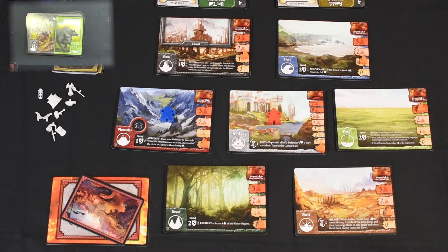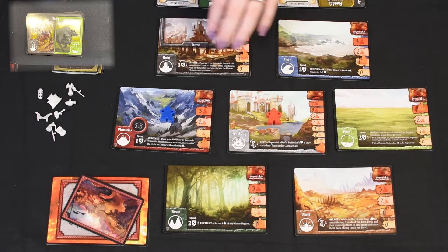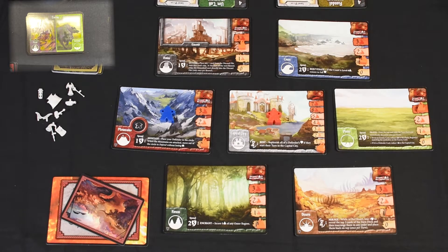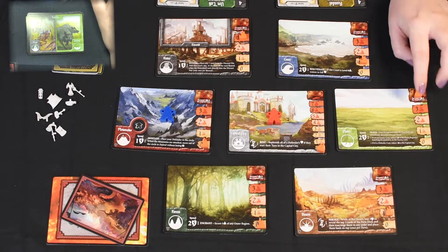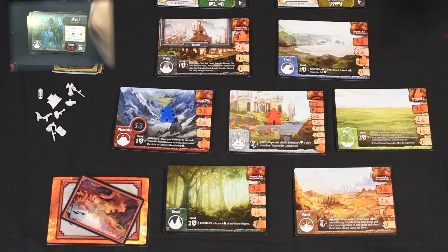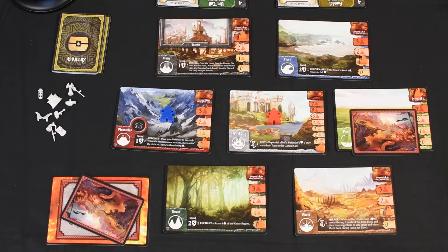Because we pulled the Wraith and the Wraith is identified to be in the Ruins, we were not able to defend — the Ruins go up by one. The next card is also Ruins, so that goes up by another one, and the Plains get hit again. This region is no longer available to us to use its abilities, and as another consequence the Capital threat marker goes up by one — so now it's gonna get messy.